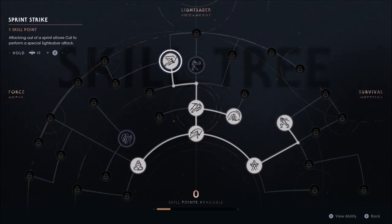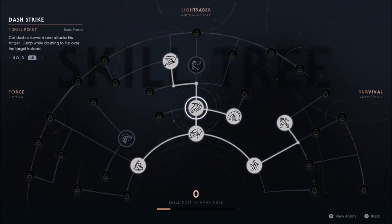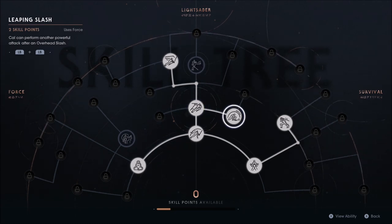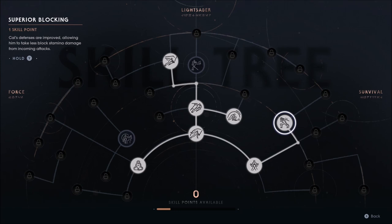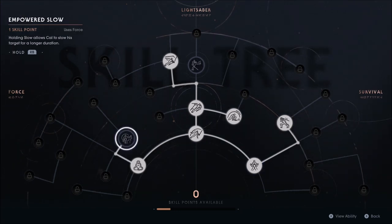So here's my skill tree. I've got Sprint Strike — I already had it. But I've got Leaping Slash, which took two skill points, so I leveled up big time. I've got Superior Blocking and also Force Attunement.